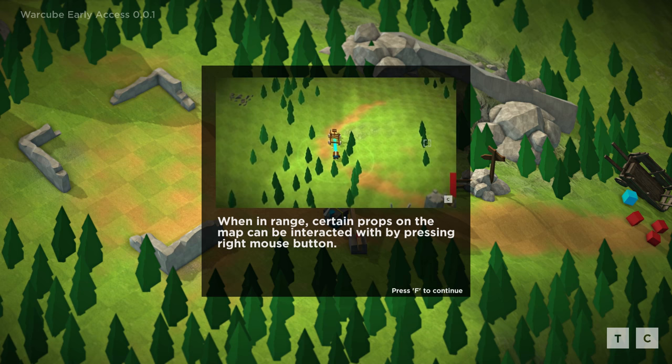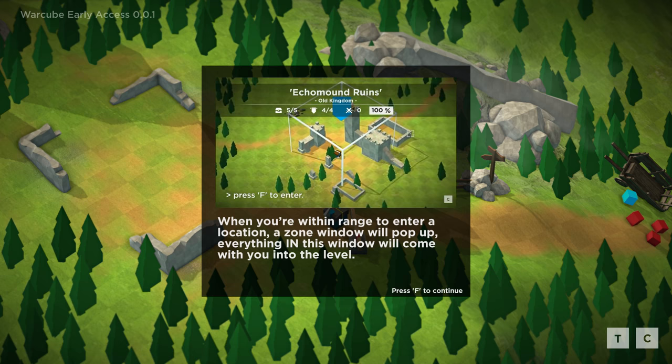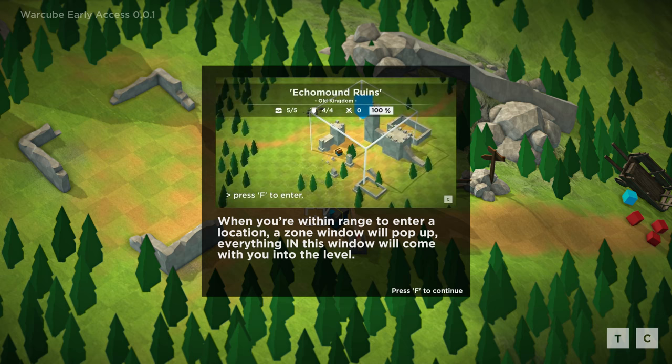When in range, certain props on the map will be interacted with by pressing the right mouse button. Once you're within range to enter a location, a zone window will pop up and everything in this window will come with you into the level. It's like how when you walk up to the cave in Diablo, it's a little cave, but then you go inside and it's a big ass cave. Same thing.